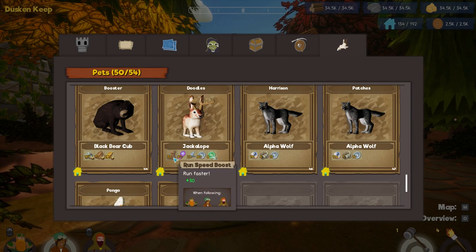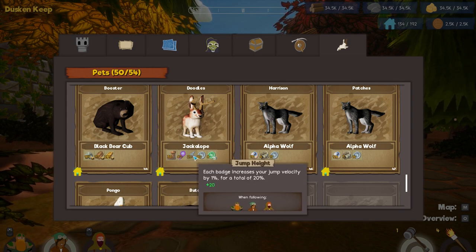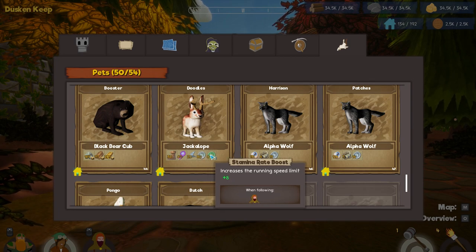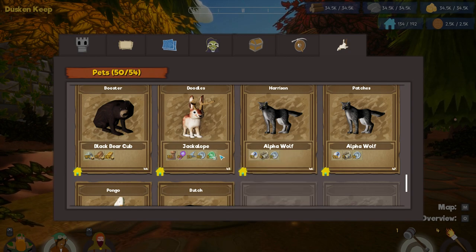But the stats are worth it — 30 run speed, 40 on speed of actions, and actual jump velocity, which makes you jump super high. Definitely worth getting for your explorer. It also increases his maximum stamina and his running speed limit. Definitely worth getting a couple of those for your explorer.